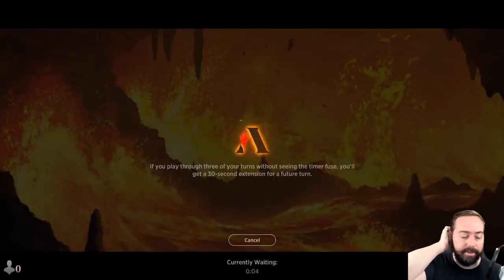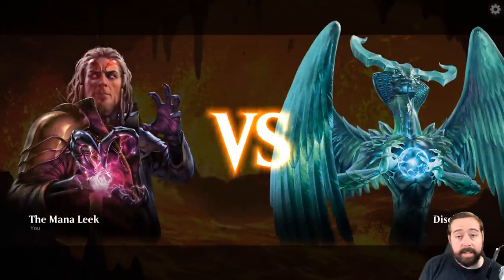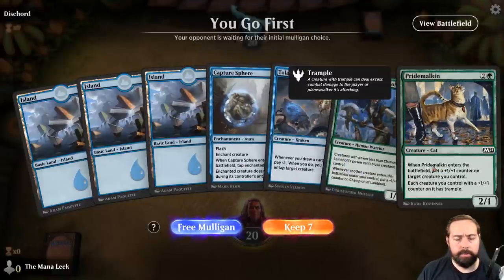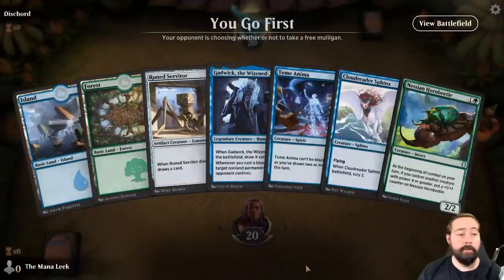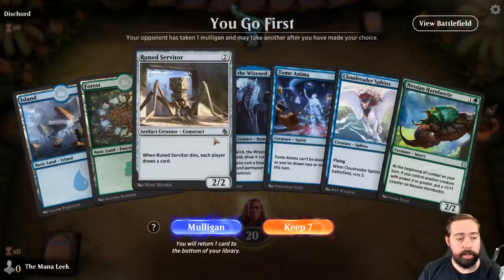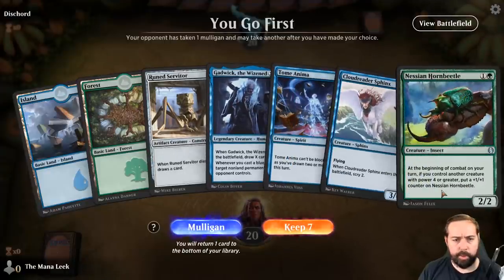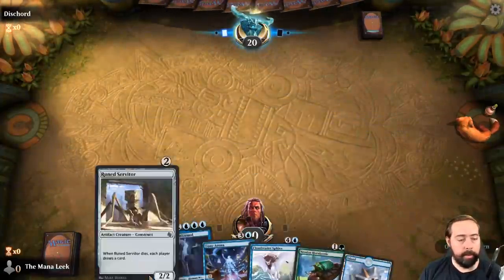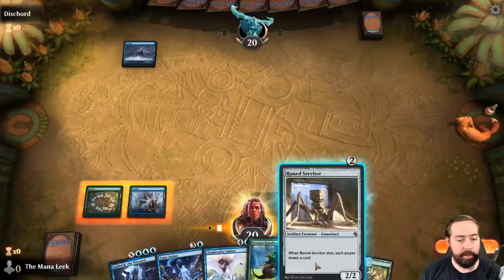These are best of one unfortunately, which I think is going to hurt the fun just a little bit. But since you can play as much as you want, the losses don't matter, which is kind of nice. We've got a whole bunch of islands. We do get a free mulligan as well, which we might use because we're not casting these for a while. Our free mulligan gives us a Rune Servitor and a beetle on two.